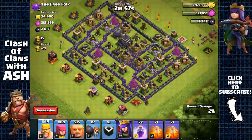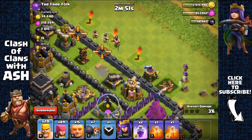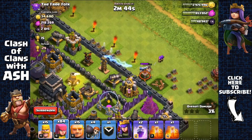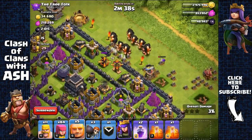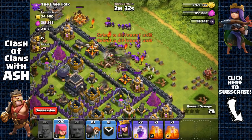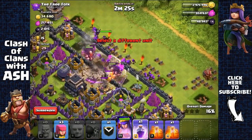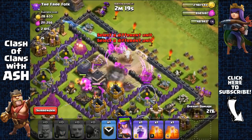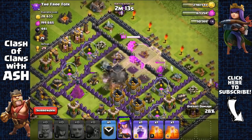Sending out barbarians to find the clan castle — it's camouflaged, right outside, and nothing is in there. One, two, three — opening up the layer. There's a Tesla, that's fine. Spreading out a bit more, one wall breaker — perfect. Sending out all giants with archers behind, then the queen, wall breakers, a raid spell — boom, opening up that layer. All troops going inside the core. Very easy getting the Dark Elixir and also the town hall — piece of cake.